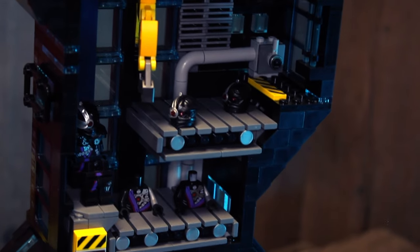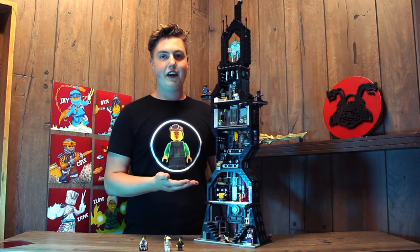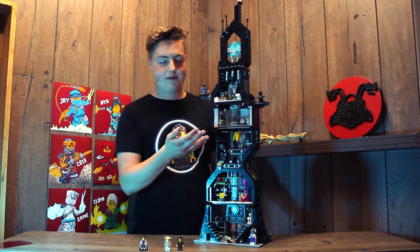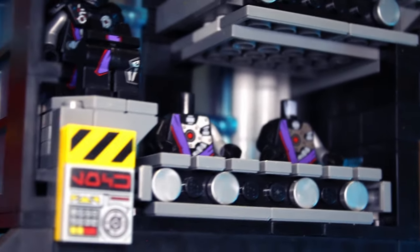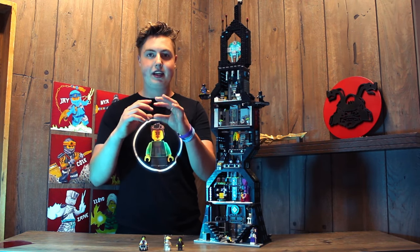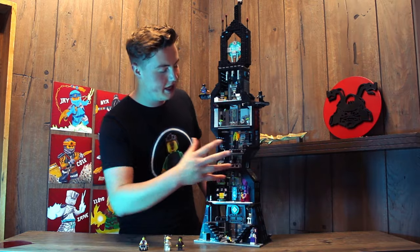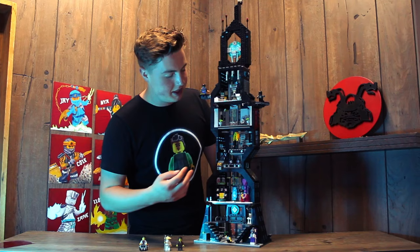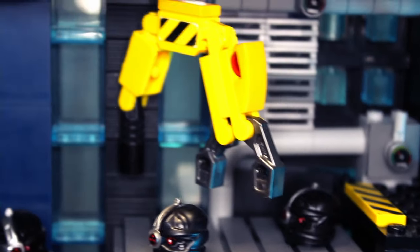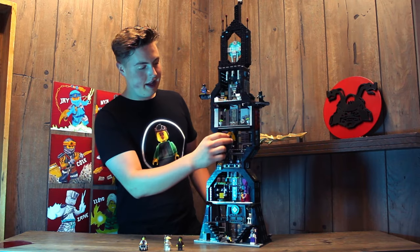We're up to the third level, which was my favorite to build — I put so much detail into it. This is the manufacturing factory level with a bunch of ninjoids being made. You can see the bodies going down on the bottom conveyor belt and the heads going on the top conveyor belt. I didn't want to use big conveyor belt pieces because they're just too ginormous and I didn't have that much room, so I made smaller conveyor belts instead.